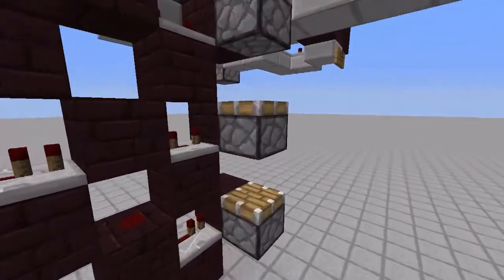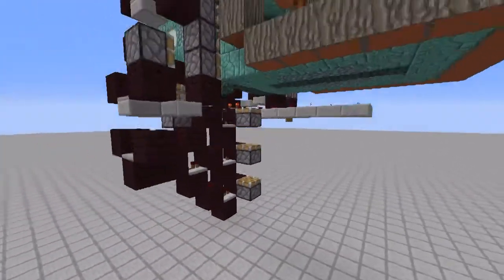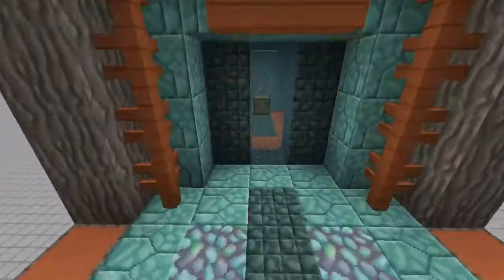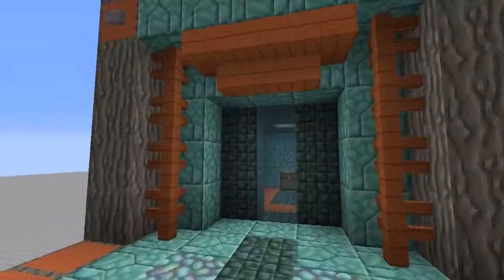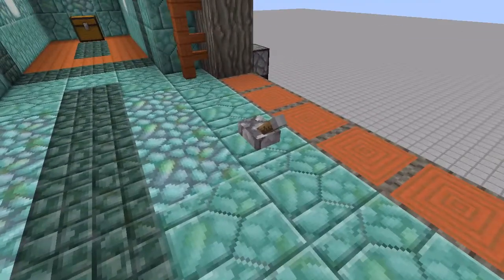And then a real basic triple piston extender without any retraction on the bottom there to move that whole middle section back in place, so you can see how the opening sequence goes. And then the closing sequence.